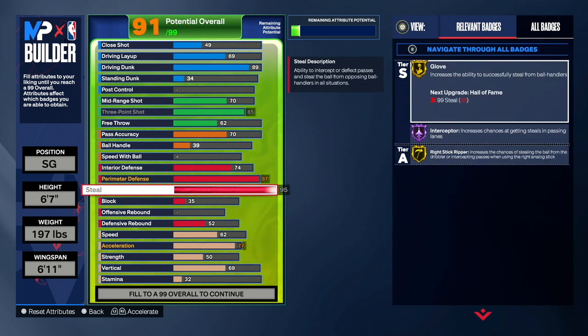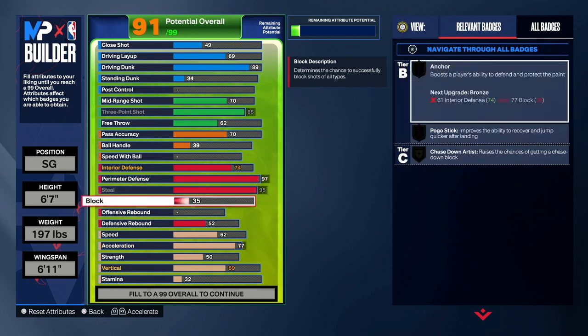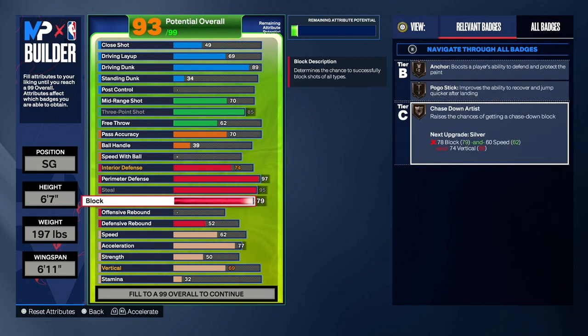Next is steal — you guys want to make that a 95. The steals are insane on this build; you can definitely rip guards all the time. As you saw in the highlights, a 95 steal goes crazy — you can get bump steals and do everything with a 95 steal. Next is block — we're going to have a 79 block. We get Anchor on bronze, and I love Anchor because it works from bronze all the way to hall of fame. We also get Chased Down Artist, and once we upgrade physicals we'll get it on silver.